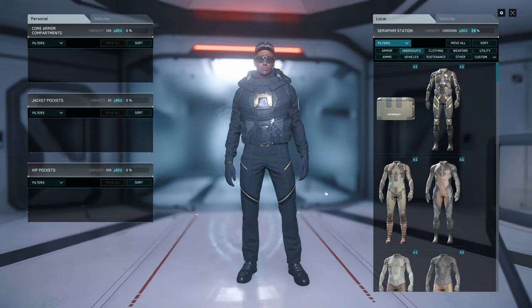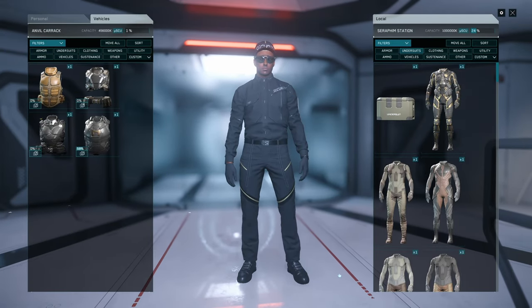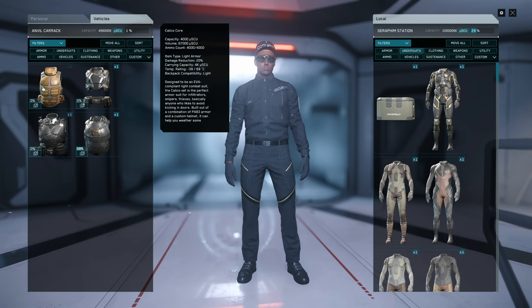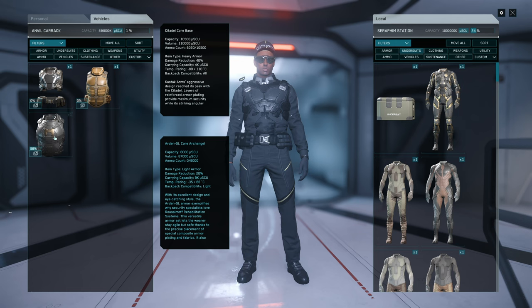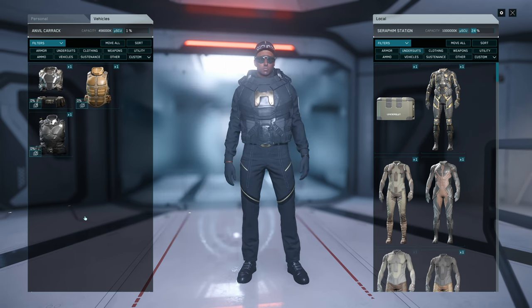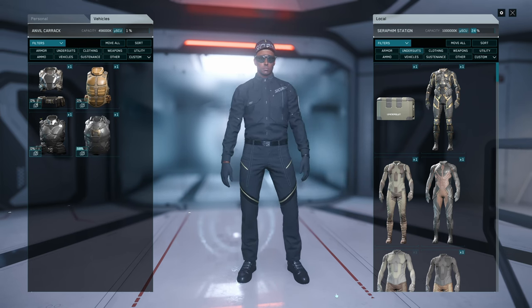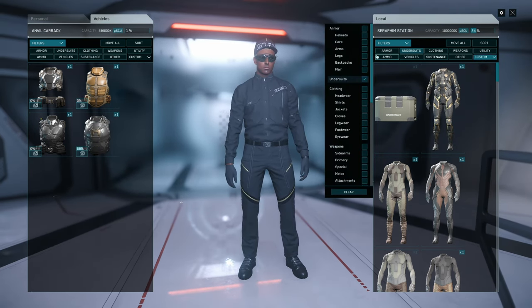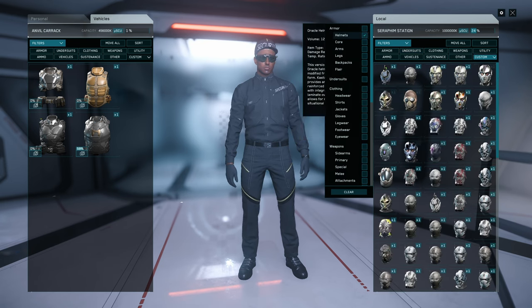So now we are going to put on some civilian clothes alongside our spacesuit armor. To accomplish this, we need to save space while doing it, so I recommend you lock yourself up inside your ship with all your items prepared and ready in the inventory. Remember, once you put on the clothes, you cannot swap them out without having to repeat the whole process from the start.